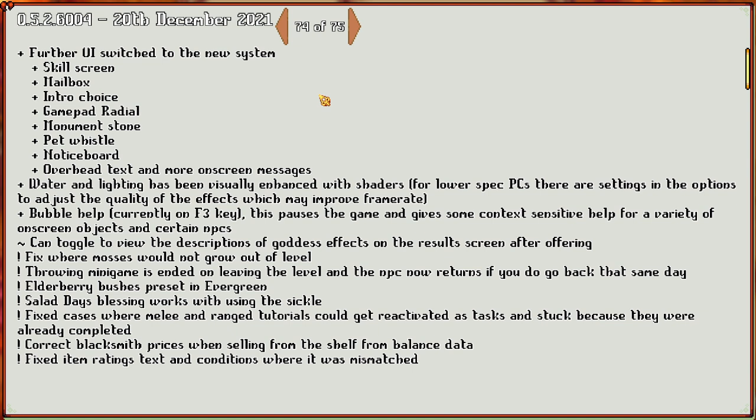They fixed where mosses would not grow out of level. The throwing minigame has ended up leaving the level, and the NPC now returns if you go back the same day. Elderberry bushes present in evergreen. Salad day's blessing works with using the sickle. Fixed cases where melee and ranged tutorials could not be reactivated as tasks and were stuck because they were already completed. Corrected blacksmith prices when selling from the shelf, balanced data, and fixed item rating text where it was mismatched.